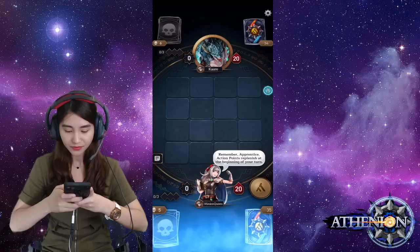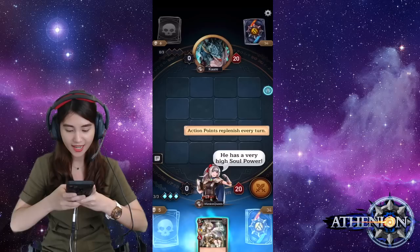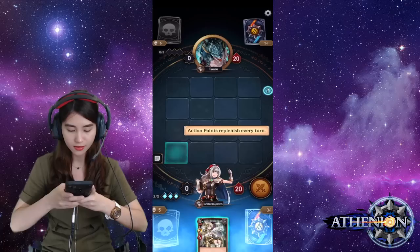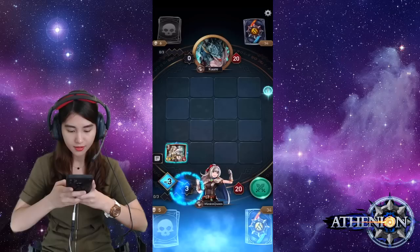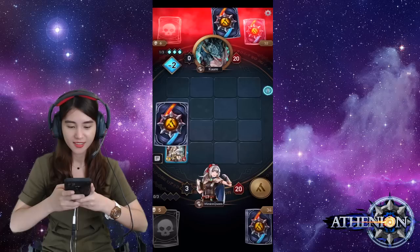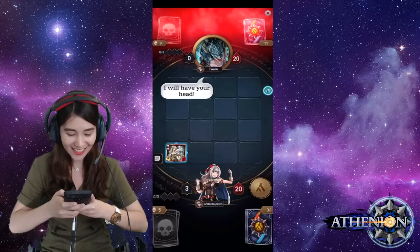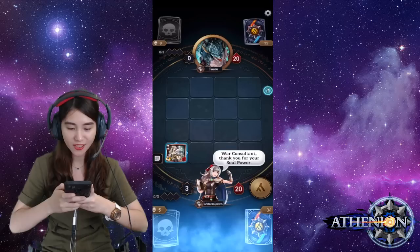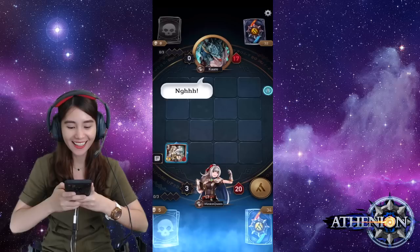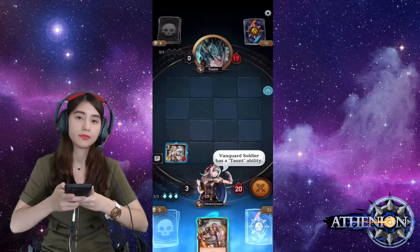Remember, apprentice — action points replenish at the beginning of your turn, so don't be afraid to use them and summon more units. The war consultant has come to our aid; he has very high soul power. I think this card is so powerful, so let's place it here, then attack.